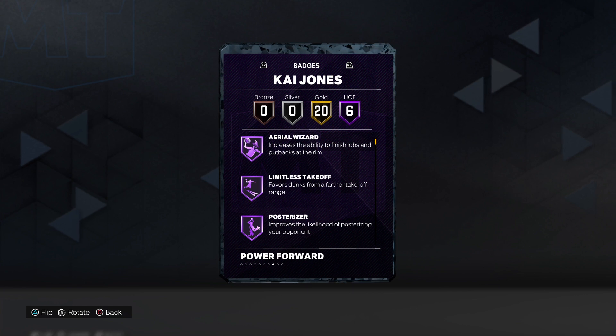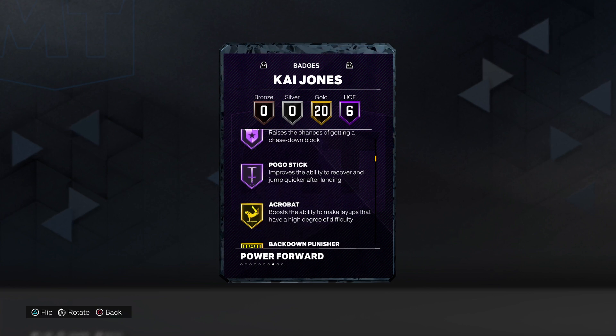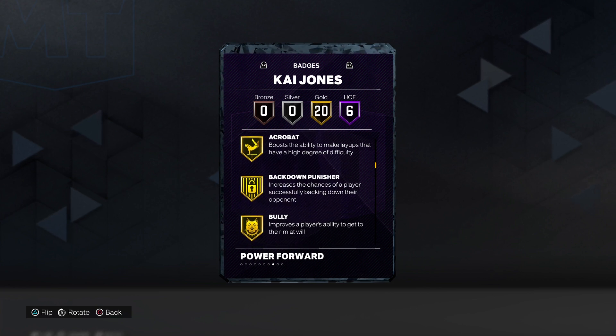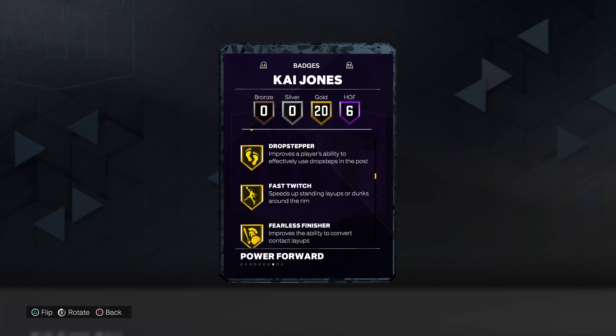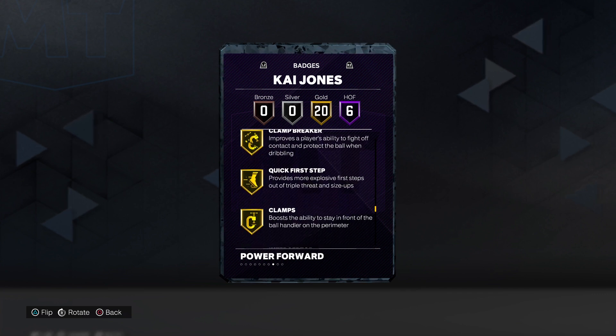We've got six Hall of Fame badges: Aerial Wizard, Limitless Takeoff, Posterizer, Anchor, Chase Down Artist, and Pogo Stick. 20 golds including Acrobat, Backdown Punisher, Bully, Drop Stepper, Fearless Finisher, Postman, Technician, Claymore, Corner Specialist, Quick First Step.